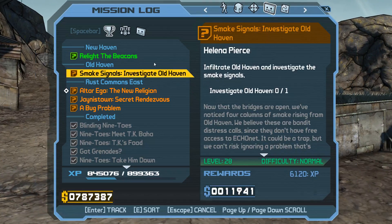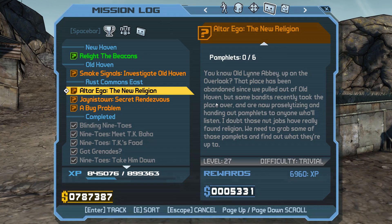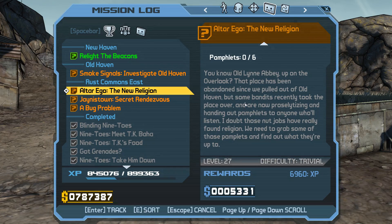Actually I need to read this. You know Old Line Abbey, up on the overlook — that place has been abandoned since we pulled out of Old Haven. But some bandits recently took the place over and are now proselytizing and handing out pamphlets to anyone who will listen. I doubt those nutjobs have really found religion. We need to grab some of those pamphlets and find out what they're up to.